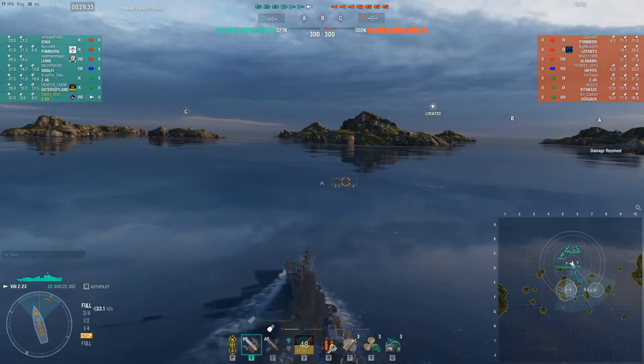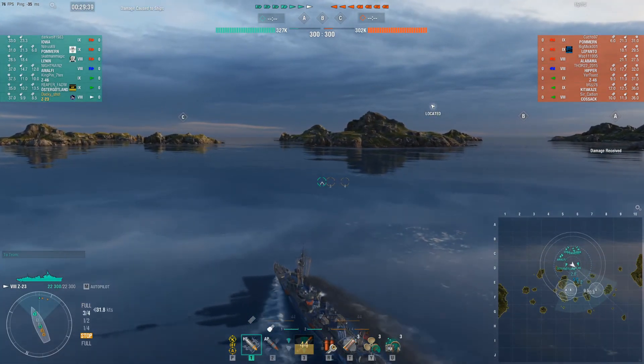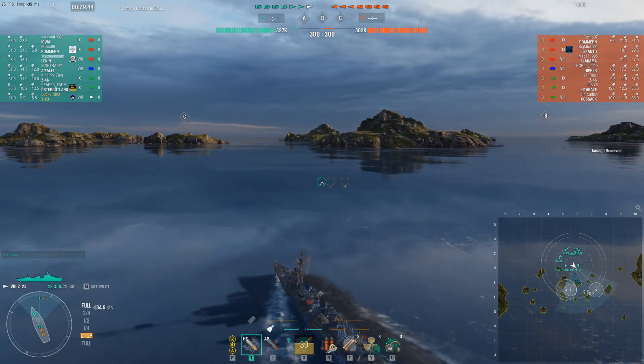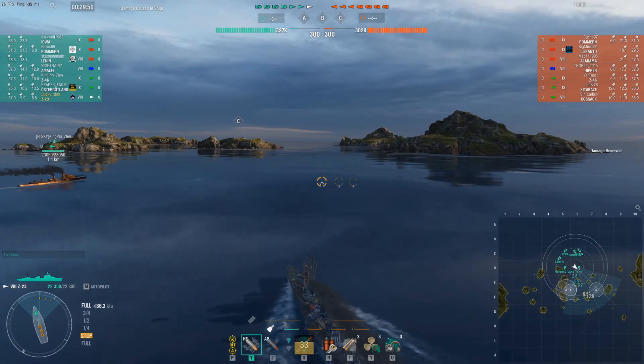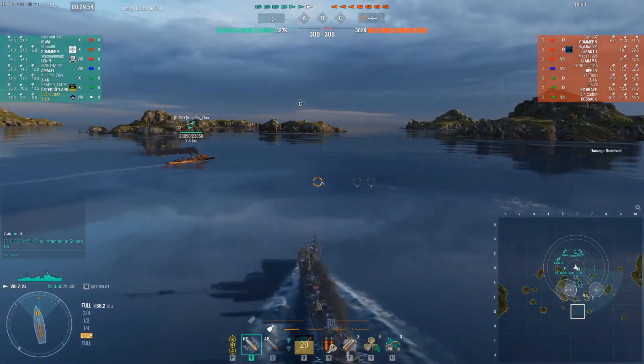On their team they've got a Palmarin, a Lepanto, and an Alabama with a Hipper for their cruiser, and then a Z46, Kitakazi, and a Cossack. Out of all those ships, the Palmarin and the Hipper both kind of concern me. If I want to play A and B, they can both come up islands and with their long-range hydro they can definitely spot me and make things miserable for me.